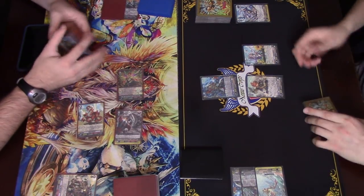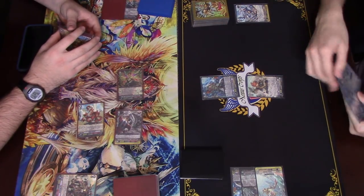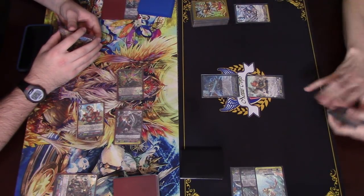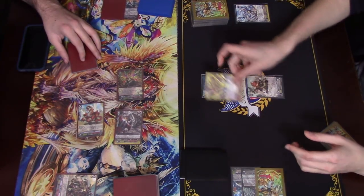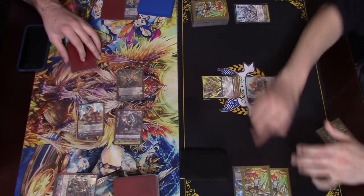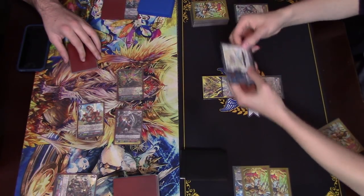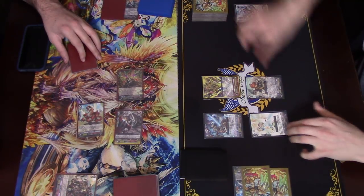Beginning of ride phase, put this in the bottom of the deck. I can use my stride cost as counterblast and liberator. Ride, Percival. Counterblast and liberator — two stride. Alright. Vanguard's skill: 1, 2, 3. Call, call. So the call just gained 5k. Yeah, it's about to be 10k.